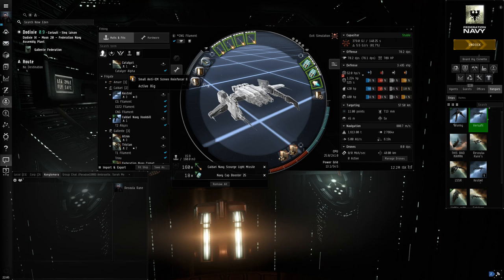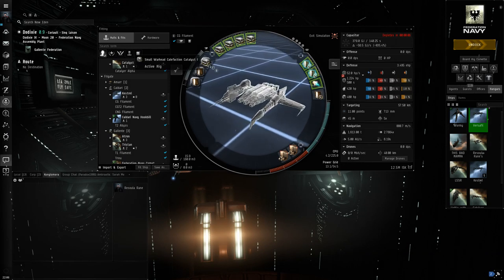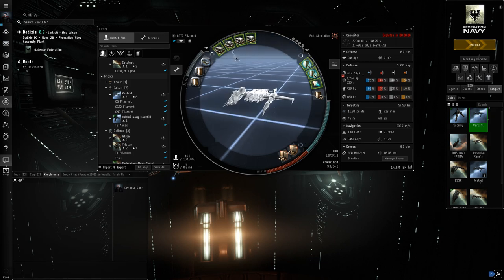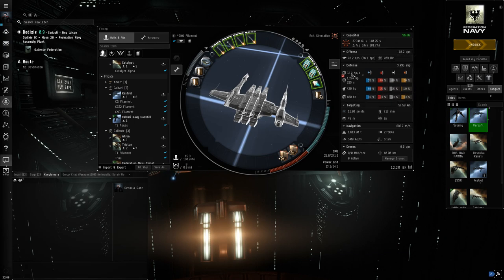In the rigs we have one Small Anti-EM Screen Reinforcer II to get EM resistance up from zero to 35, a Small Anti-Thermal Screen Reinforcer II to get thermal resistance from 20 to 48, and a Small Processor Overclocking Unit — newer players probably won't have the CPU to run this without it. Overall this fit has 3.5k effective hit points, up to 52 hit points per second of active shield boosting, and a very stable cap until you run out of Navy cap boosters, so try to only use one set at a time because the reload times are pretty severe.